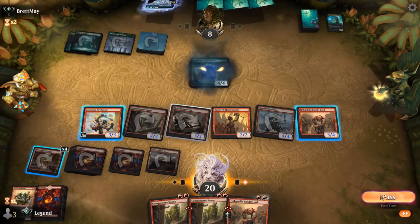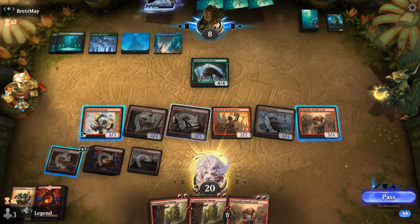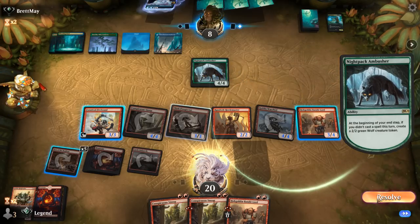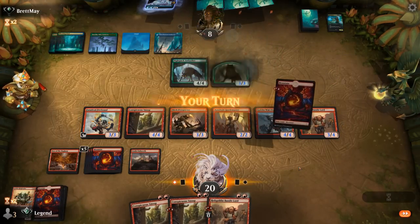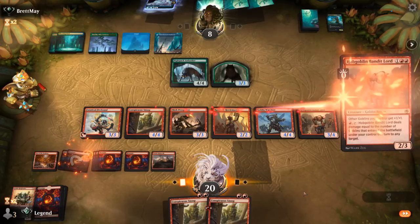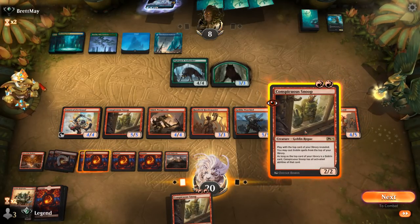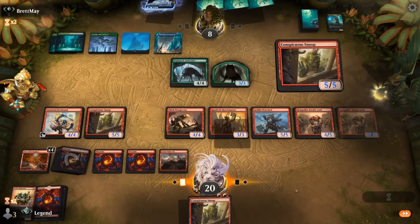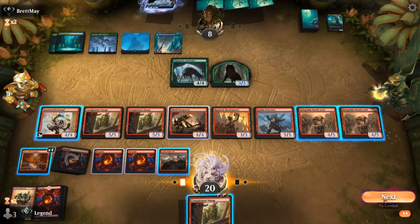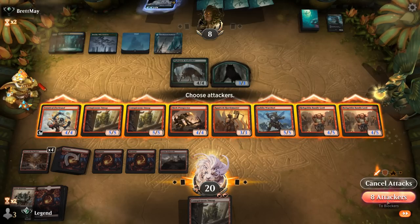There's Ambusher. Play another Bandit Lord — that resolves. Then play another Snoop, and could attack with the team. Could play another Snoop — really an embarrassment of riches here.